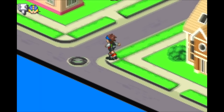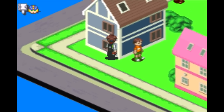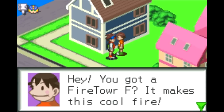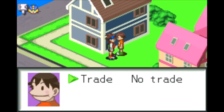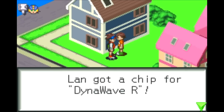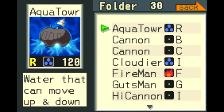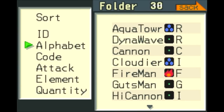Now, if you also remember from last time, we got the Fire Tower F chip. So now we can trade with this guy. Yeah, we can set things on fire! But I do want to get that Dyna Wave chip because it's a lot better than the Fire Tower chip. Alright! I mean, Fire Tower's okay too, but the other towers are more powerful. So we got that — one more cannon to get rid of, but not yet.